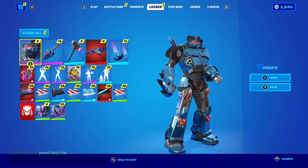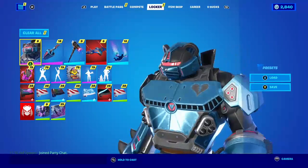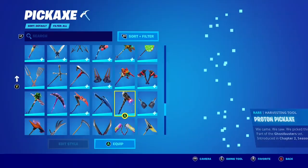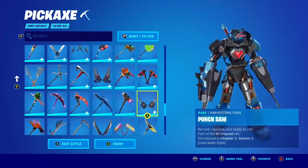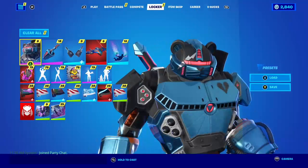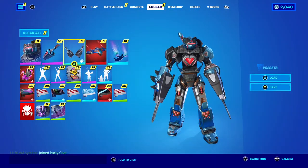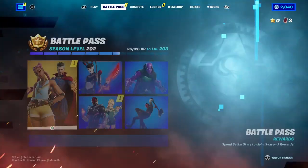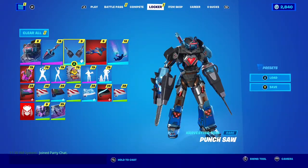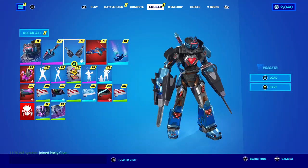When you get the skin, this is pretty much what it is right here — as you can see, it comes with the back wing. Now, here's the secret style: if you go into your pickaxes and if you have the Punch Saw, look at that — when you have the Punch Saw right there, you have the heart style. Now unfortunately, for whatever reason, it's only on this screen right here, but still pretty cool.